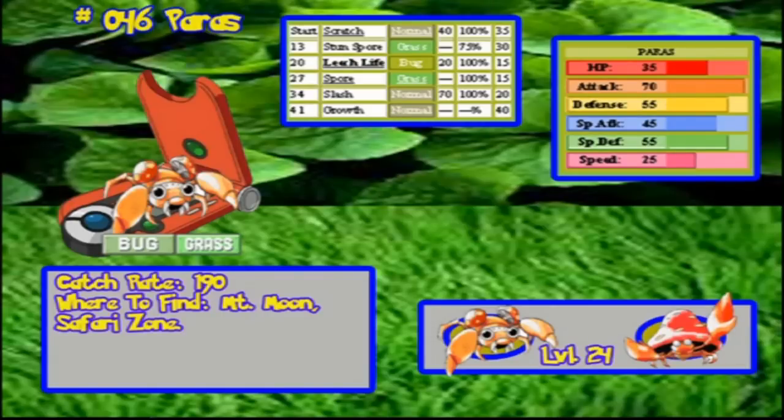Next up we have Paras. Paras is a decent Pokemon — it doesn't learn the best moves, but when it evolves it becomes quite a bit better. As I said, not my favorite Pokemon. It also has a lot of weaknesses to flying, fire, and poison. So I would actually pass on Paras.